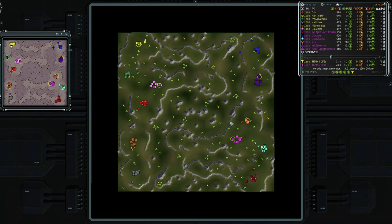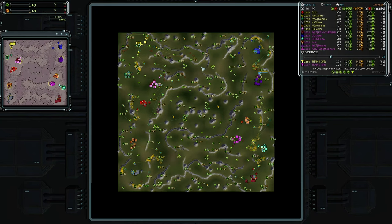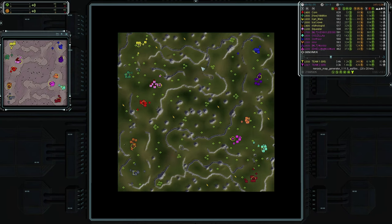For the 12 players on the map, there is currently about 18,000 mass in reclaim on the map — about 1.5k per player to scoop up, a decent amount especially in a 12-player game. Let's take a look at the mass points down the middle between the two teams.